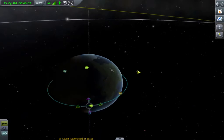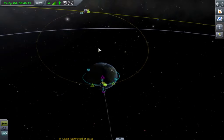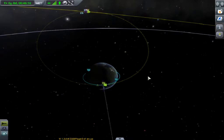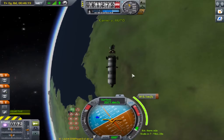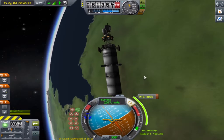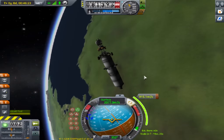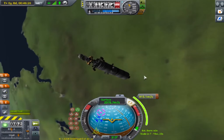Yes, this is best — no interruptions. We have an encounter! You have an encounter. Now just prepare for the burn, and once you have done that, just execute the burn.